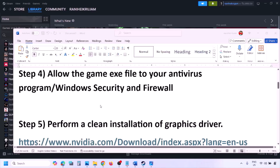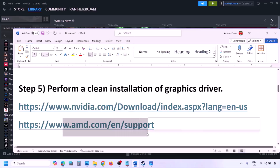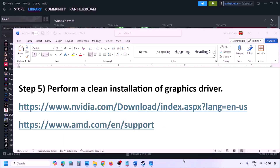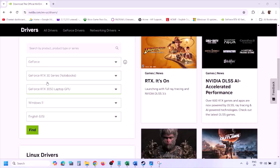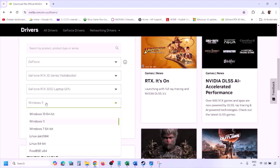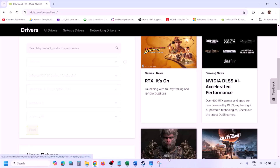The next step is to perform a clean installation of your graphics card driver. If you have an NVIDIA card go to the NVIDIA website; if you have an AMD card go to the AMD website. On the NVIDIA website, select your graphics card from the list and select the correct operating system — Windows 11 or Windows 10 — then click Find.